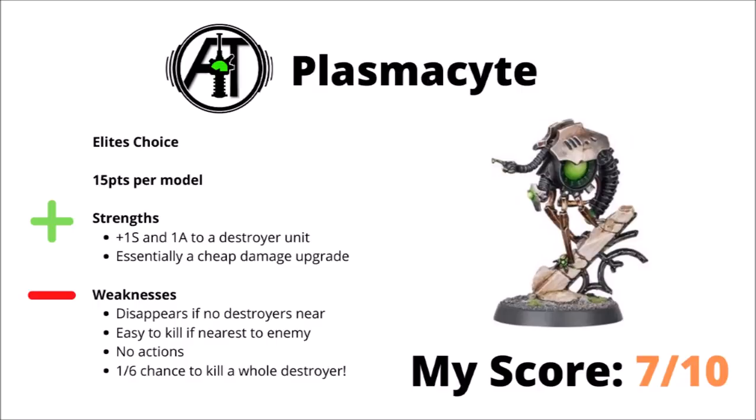Often seen following along behind the Skorpekh, we have the Canoptic Plasmacyte next — technically its own datasheet, a little 15-point model that can get plus 1 Strength and Attack when next to the destroyer unit, at the risk of killing a model on a 1-in-6 chance. Basically this guy's a cheap damage upgrade on the unit, and can really help push their attacks to the next level. Really though, it doesn't do much more than this — it disappears if there's no destroyer models nearby, is easy to kill if it gets nearest to the enemy, doesn't have any actions, and does have that 1-in-6 chance of killing a destroyer. I've chosen to rate the Plasmacyte 7 out of 10 — it's probably a good idea whenever you're fielding 5 or more, but typically not worth the effort for smaller units.